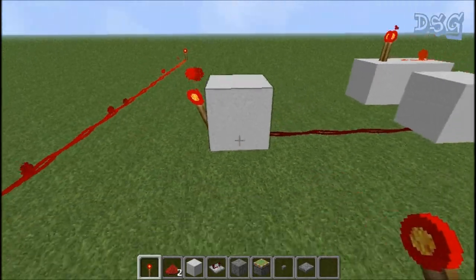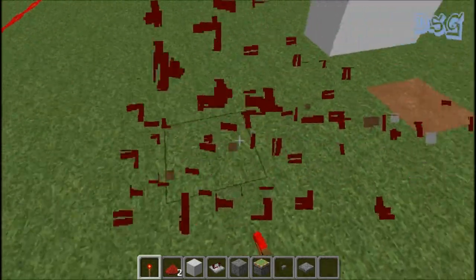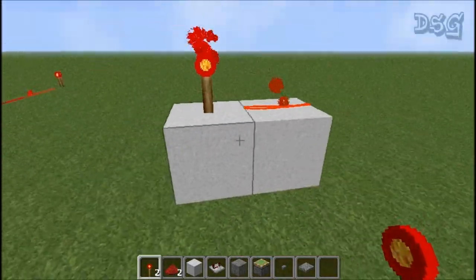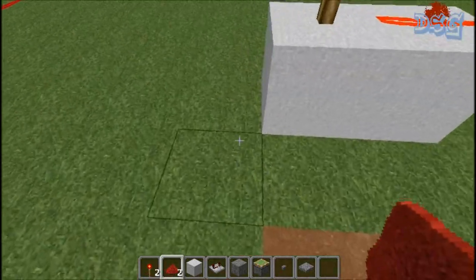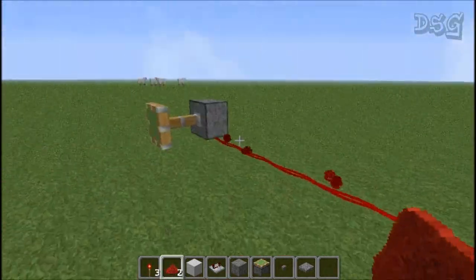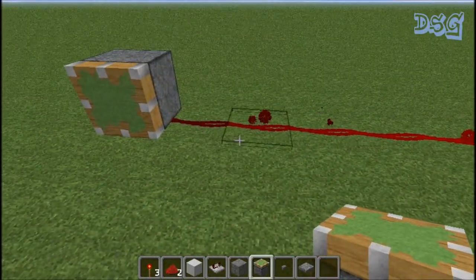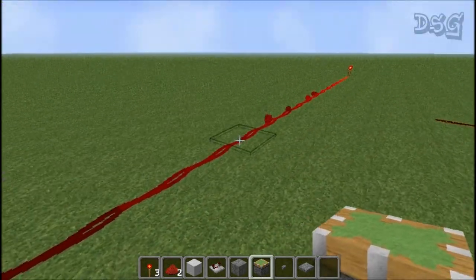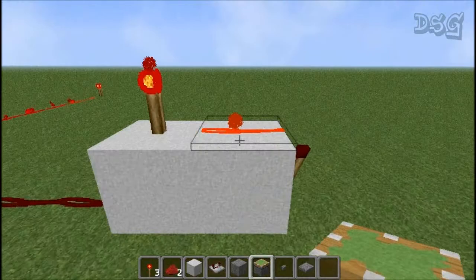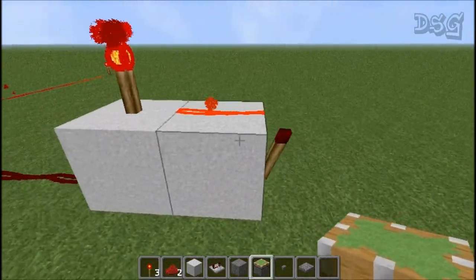This right here is a repeater. This is what you would use if you don't have repeaters and you need to make the cord stretch longer. It only goes 15 blocks — if you place another one down and put the piston down, it's not going to work. So if you wanted to go longer than 15 you would make one of these, but it's a problem because it's three long because of the torch on the end and too high because of the torch that sits on top.